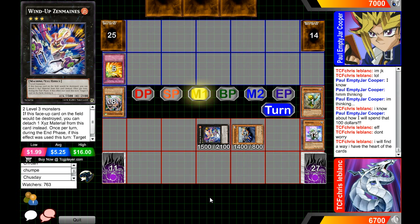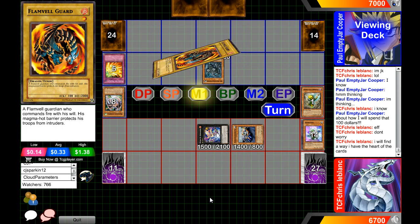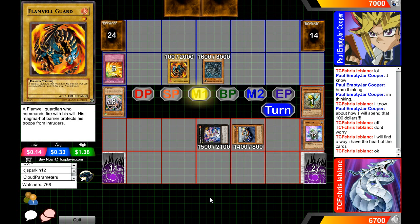I'm pretty sure we kind of expected Dragons to win, but I was rooting for Crystal Blanc just because it wasn't Dragons. I love to root for the underdog — that's always been part of my style. Unless it's something I just don't know — like Ice Barriers, because that's an underdog deck I'd never want to win. It's so painful how badly designed that deck is.